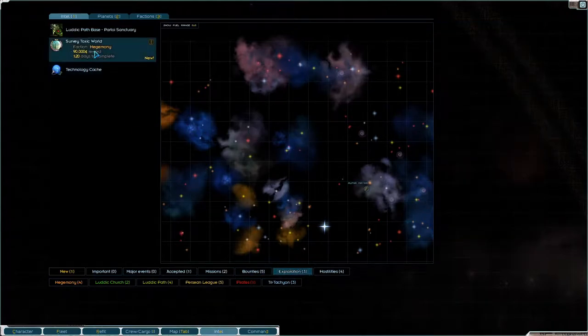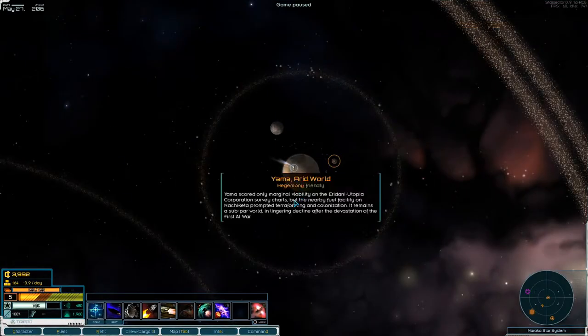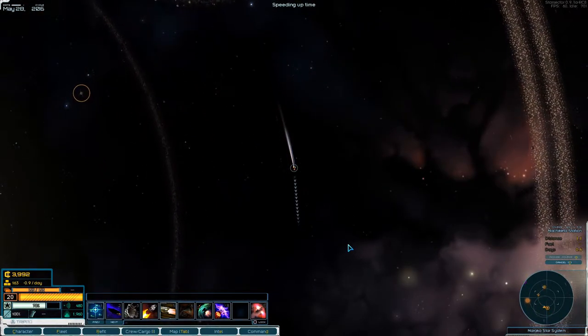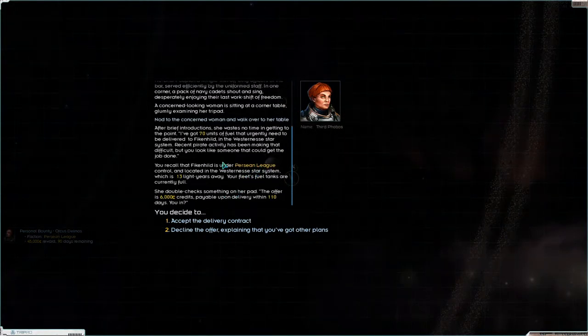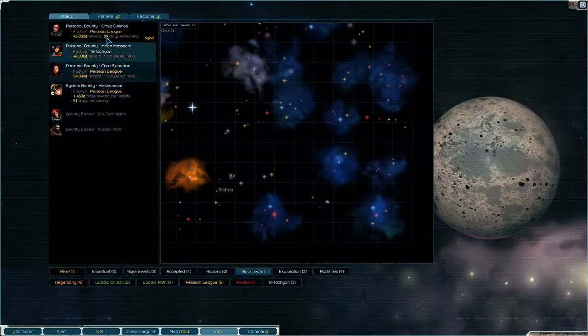There's 53 days remaining over here at Westernness. What about exploration? Survey toxic world - that's way too far away. What do we have here? We can go down and see if you have a mission for us. She's got 70 units of food that urgently needs to go to Fickenhild in the Westernness system. Because there was just a new personal bounty here with 90 days.